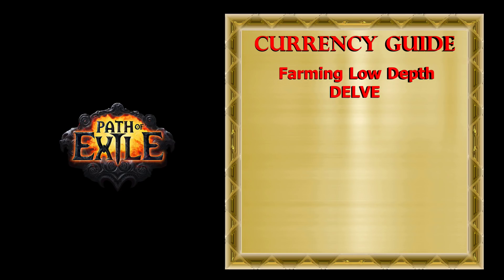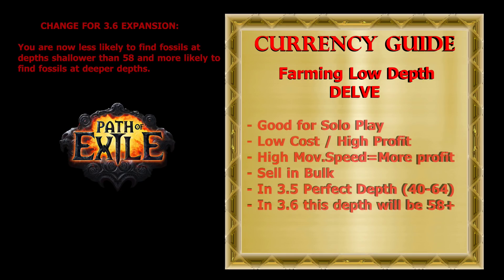The next strategy is farming low depth Delve. In Betrayal League this was one of the best ways to make currency, especially for solo play. The main point of this strategy is low cost — both in sulfite and the currency you need to invest. Because monsters at low depth are under level 70, you can invest more in movement speed and less in damage and defense.